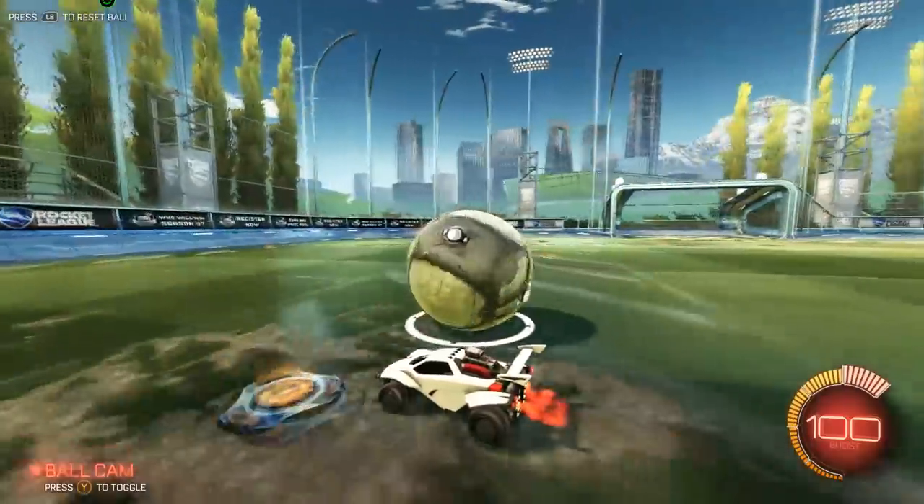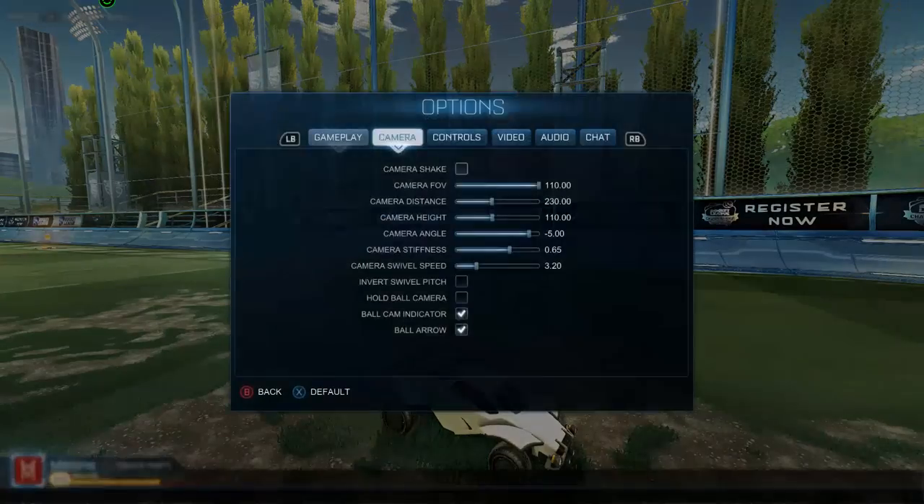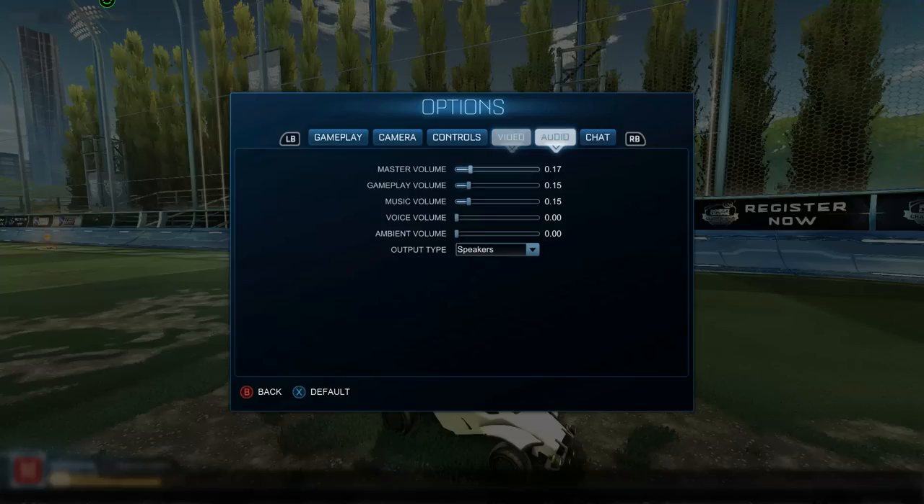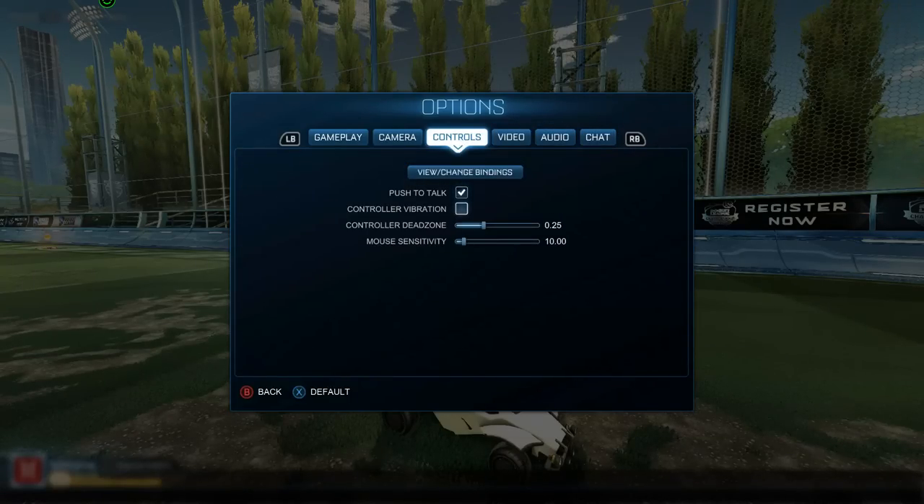Motion blur I have off — it just blurs your tires and such when you're moving. I keep weather effects off. My anti-aliasing is set to MLAA, which I believe is the best option. My render quality is on high quality, which is pretty standard, and render detail covers all those settings. That pretty much wraps it up for video settings.